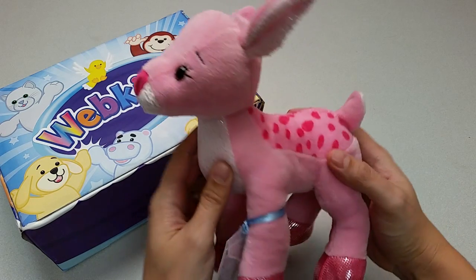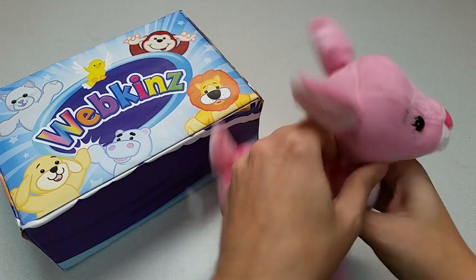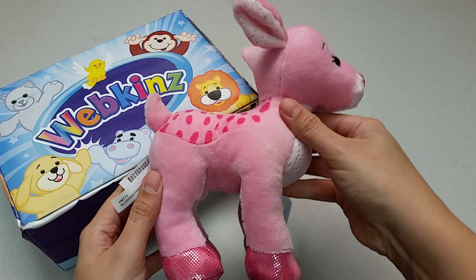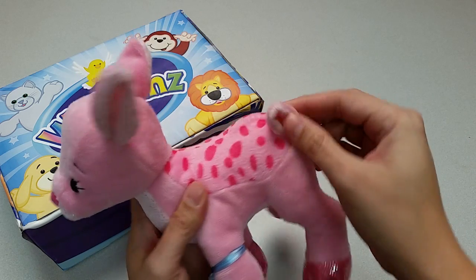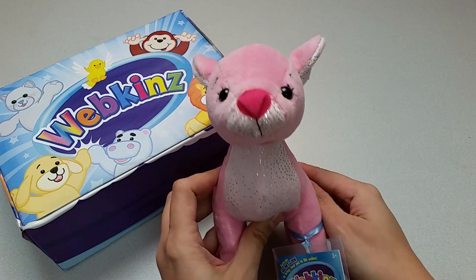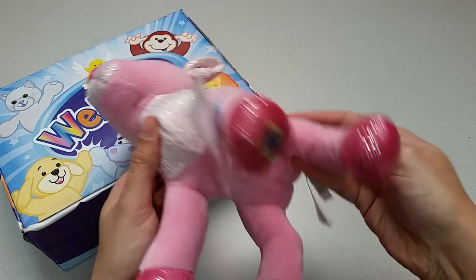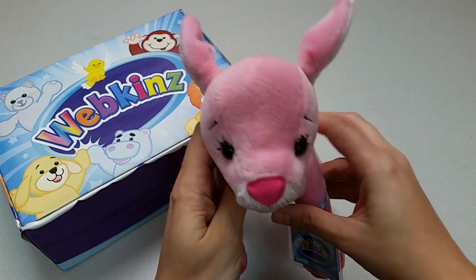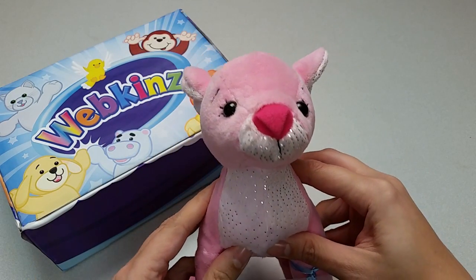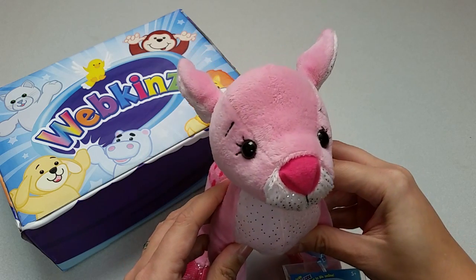Let's take a look at all the different angles here — the sides, the back with its pink little tail, the top, the bottom with the magic W on the front hoof right here. And let's take one more look at the Blushing Fawn's face with its long soft ears and a pair of beautiful brown eyes.